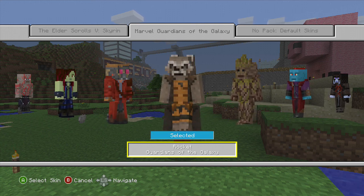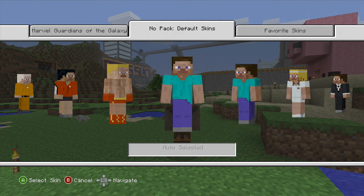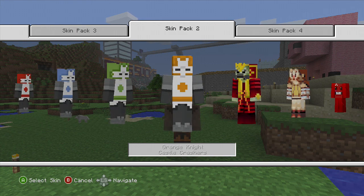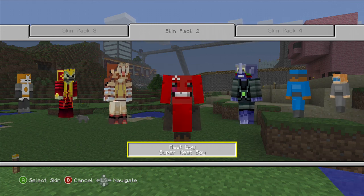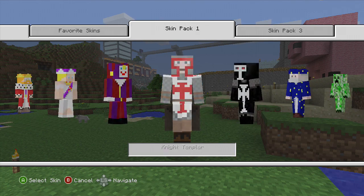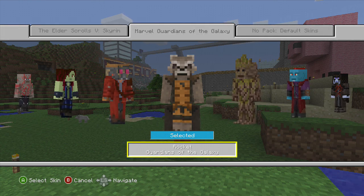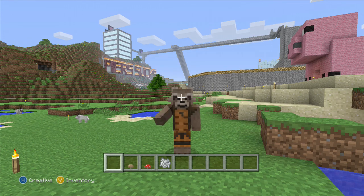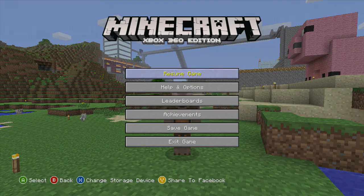The only problem I have with Rocket is that he's the same size as everyone else. As we've seen from previous skin packs before — with Meat Boy for instance, they made him small; the arms look a bit weird but with Rocket they could have made him small, or at least smaller. But he's the same size as everyone else. Still a badass, still jumping around.